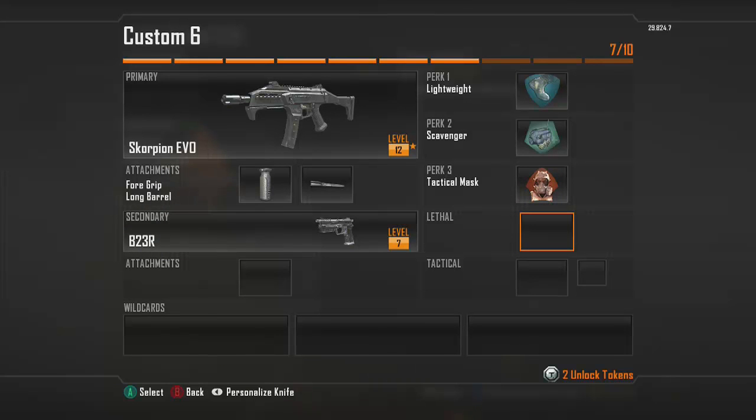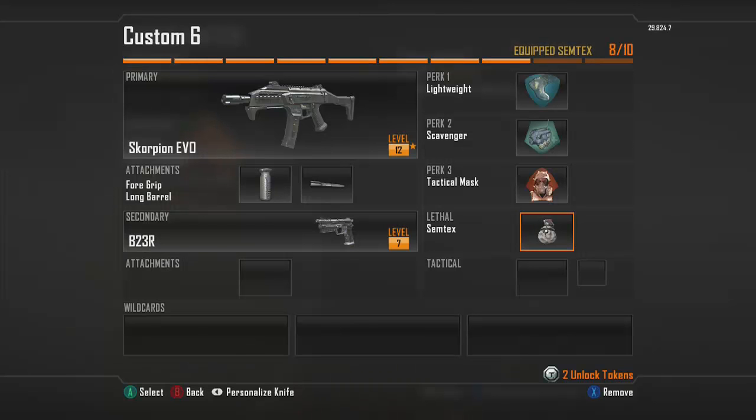For the lethal, I'm going to go with Semtex. I really like Semtex because it's a toss-and-explode lethal, whereas frag grenades you have to hold for a few seconds or throw and wait for the fuse. Semtex almost explodes immediately, so I like that quickness about it.